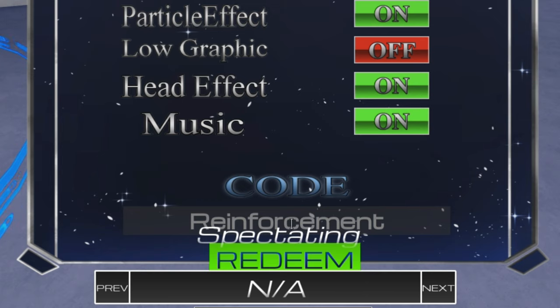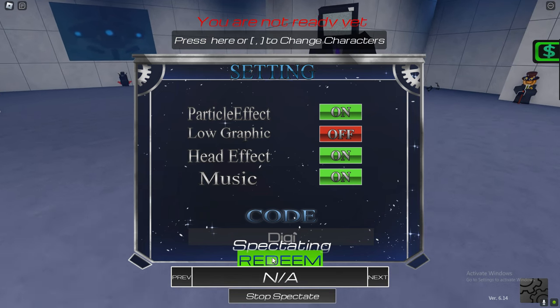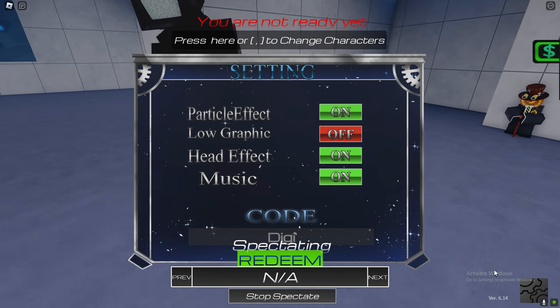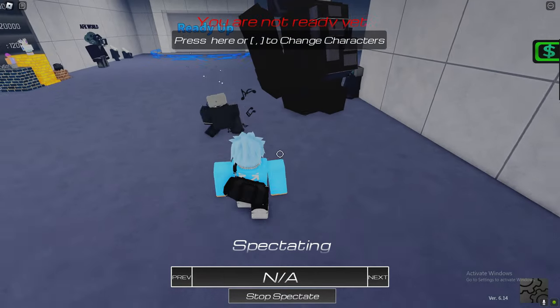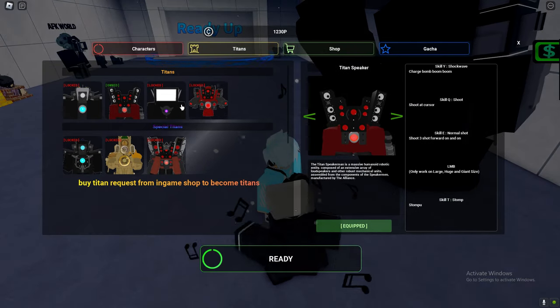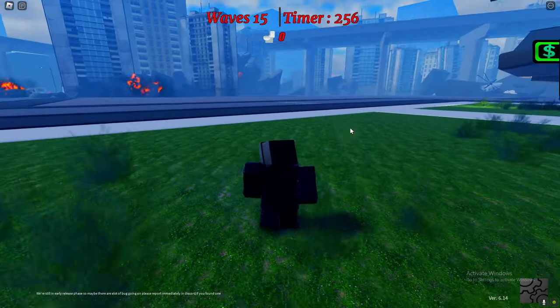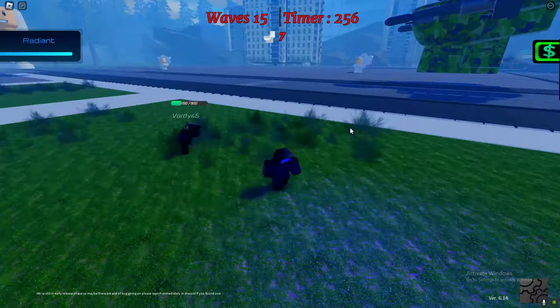We also got some more codes to redeem — Flying Toilet XDD. Redeem that code. And we also got the last code. You might be wondering why there are not a lot of codes — codes in the game are very overpowered. So we got didgeri. Really important that you redeem the reinforcement code though, because it's a code that will help you out a lot. It's really important that you redeem those codes. And yeah, there's all the working codes — thank you for watching, I will see you in the next video.